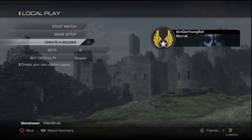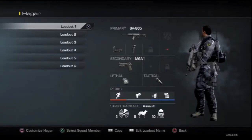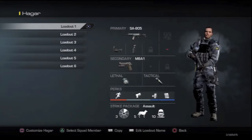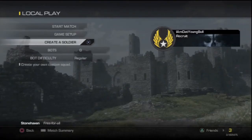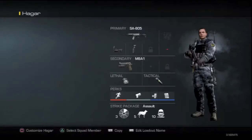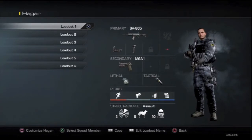What's happening people, it's your boy Dat Young Bull here bringing you some release day tips for Call of Duty Ghosts. Whenever you start a new Call of Duty it's always overwhelming deciding what the best custom class is, what the best gun is, the best attachments. I want to take some of that guesswork out, so when you start the game and go into multiplayer, hit create a soldier and select assault.